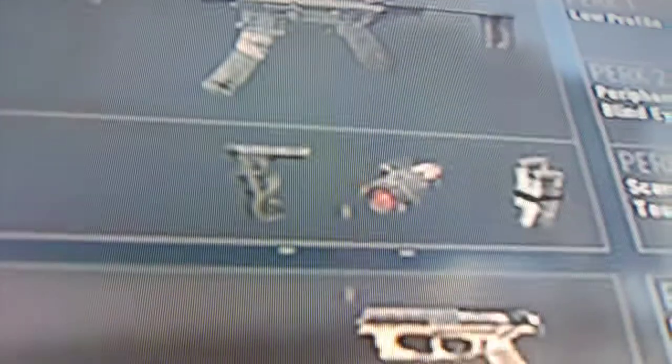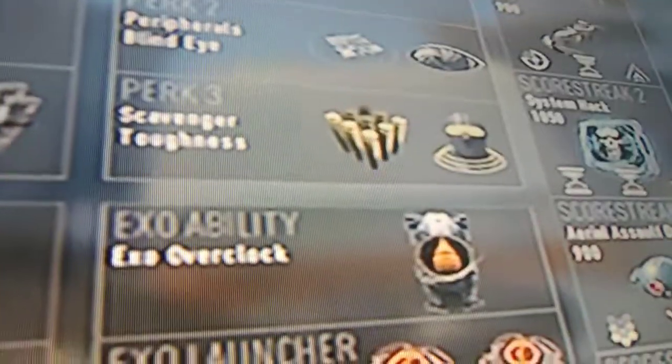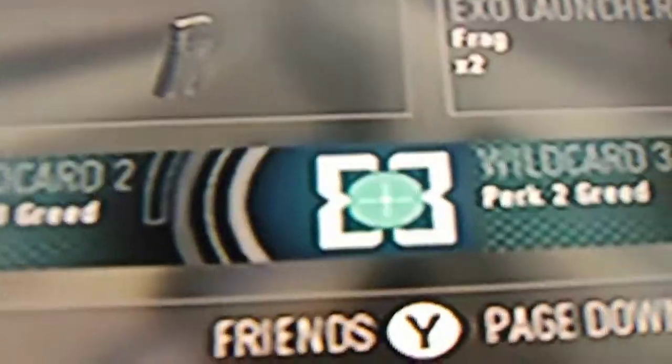Of course you will need primary gunfighter to have three attachments on your primary, or scavenger, toughness, I forget what — blind eye and that other one — low profile. Perk 2 greed, obviously to get two perks on perk 2, and perk 3 greed for two perks on perk 3.